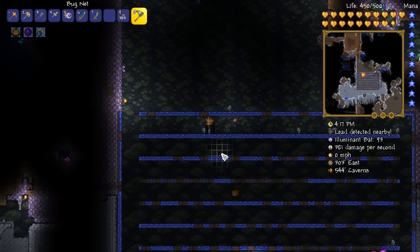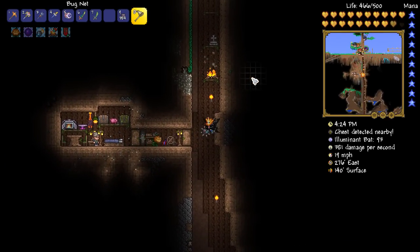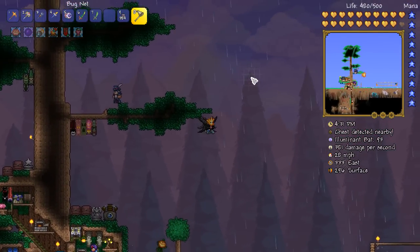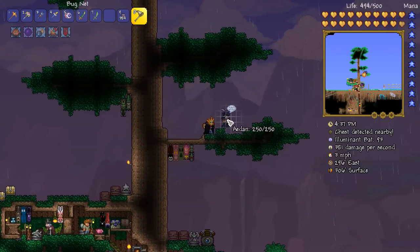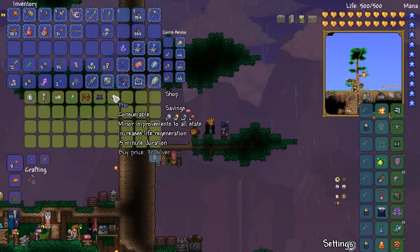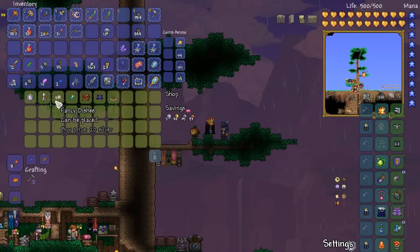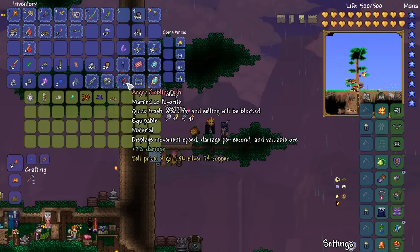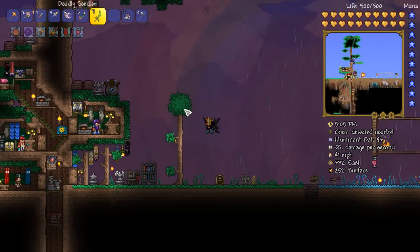Do we have a rare creature detector? I don't think we do. Oh, we do have a traveling merchant! It's 4 p.m. so he should still be there. Apparently Aiden is a tree hugger — he's climbed up a tree. Let's check his wares: tiger skin, some food. I'm going to buy some of this — all food is good food. Got to love some generic buffs. Sake, stopwatch — don't need that. We pretty much don't need anything from him.